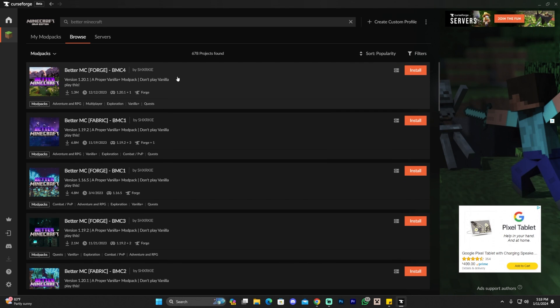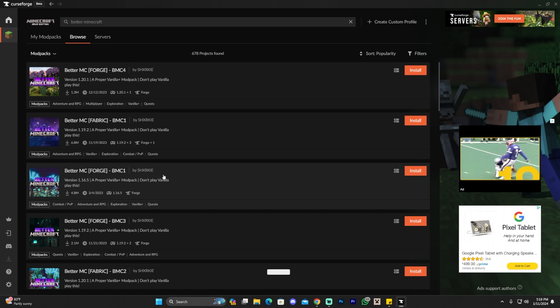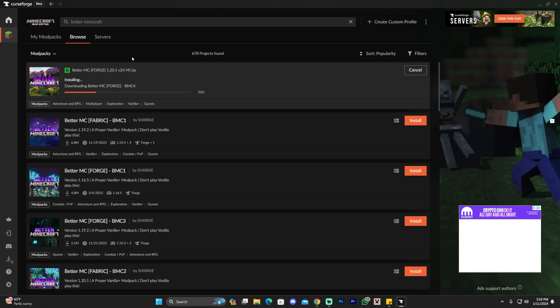For this tutorial specifically, we're going to install the Better Minecraft Forge edition for Minecraft 1.20.1. There are tons of different versions — a lot of people like 1.16.5, some like older or newer ones — it's completely up to you. For this tutorial I'm going to install the Forge one. Make sure it's the one by the correct author, then just click Install on the right, and that'll begin the installation for Better Minecraft.